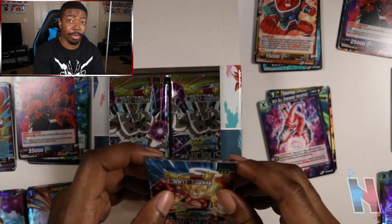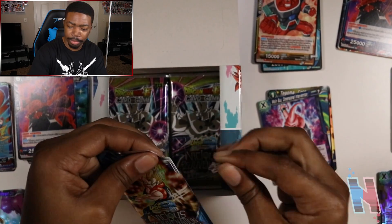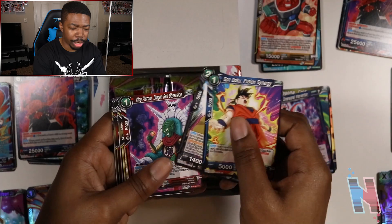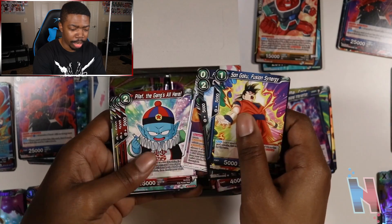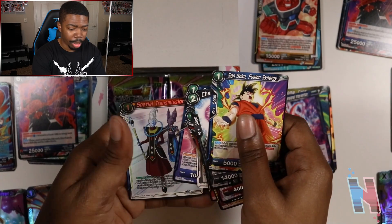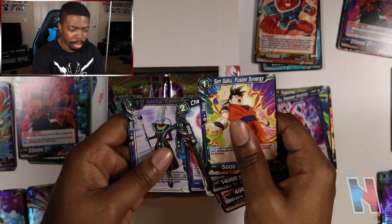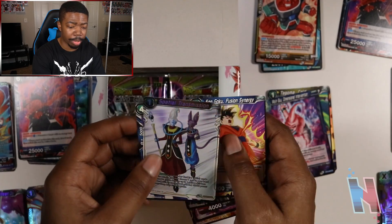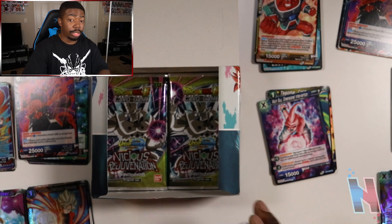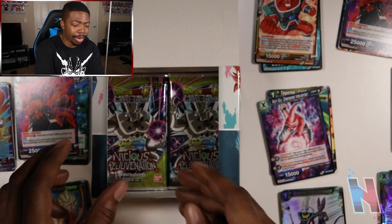I can already see the bottom of the box. All of these packs I gotta throw away later. Finally a different Goku card. So we got Goku, Poutine, King Piccolo, and as we continue near the end — Oceanus, Dark King — that's actually really freaking cool — and Spatial Transmission. When these cards get to like the whole holographic state it looks really really nice. Like not saying they don't look nice without it, but they look kind of clean.